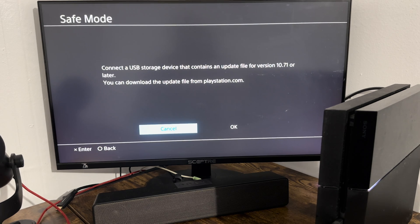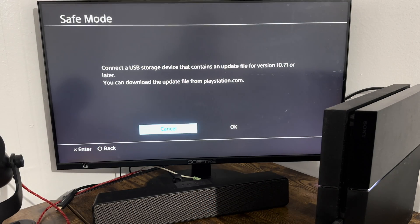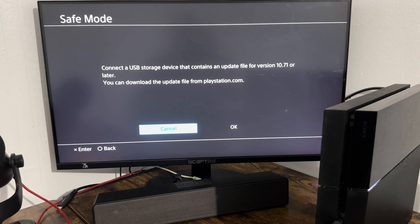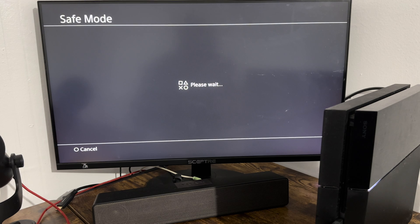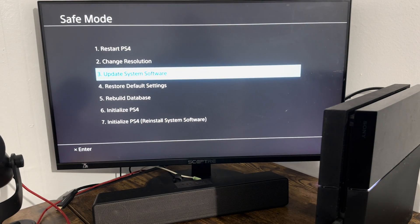What you do is download the update file directly from PlayStation.com, put it on a USB device formatted as FAT32, and that should be the only thing on that device. Then turn off the console, put the USB in before turning it on, go back into safe mode, come to this screen, and press OK. If you press OK without doing it that way — for example with nothing connected — you're going to get an error. You need to turn it off, insert the USB, then turn it back on.